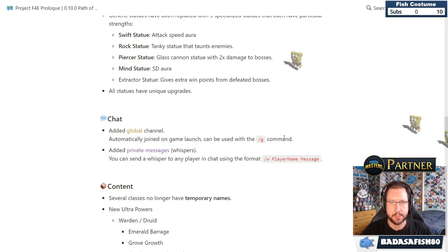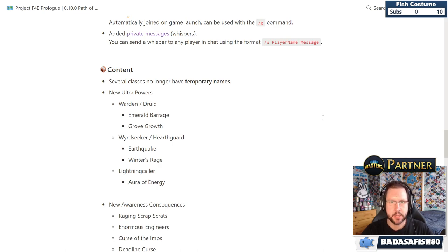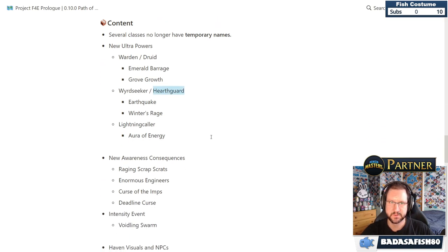Other patch note additions include a global channel with automatic joining at game launch, private whispers, and several classes no longer having temporary names. New ultra powers added for Warden and Druid. New class names revealed: Frost Barbarian is now called Winter's Rage, Lightning Mage is Lightning Caller, and there's the Weird Seeker and Hearth Guard — though these may still be internal names.